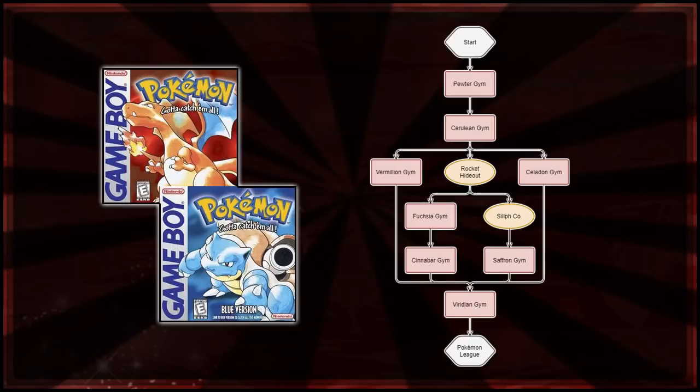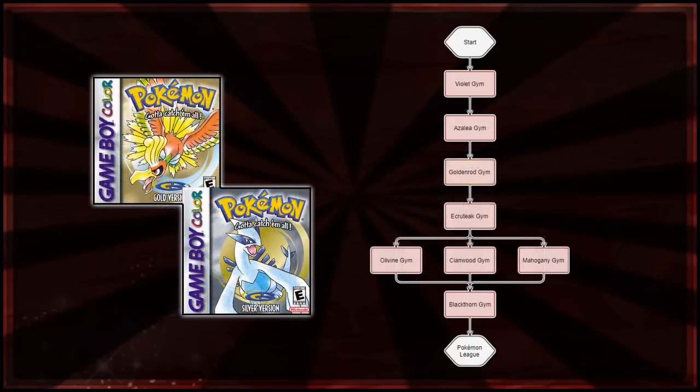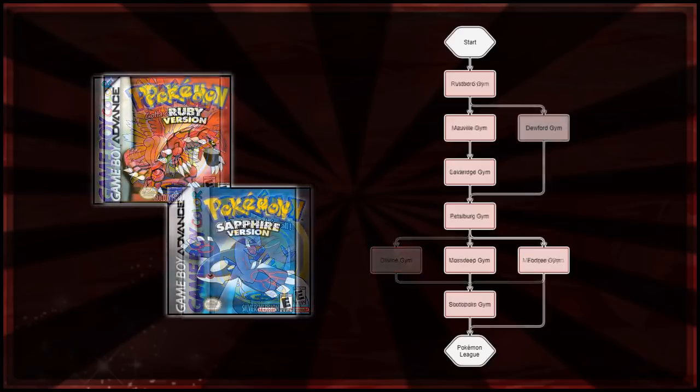So Red and Blue offered you a fair bit of choice. Moving on to Gold and Silver, it's similar - you get a very straight line up to Ecruteak, and then you get the option to challenge Olivine, Cianwood, or Mahogany Gym. You can head over to Mahogany and do all the Lake of Rage stuff without having to get the fifth or sixth badge first. Most people head to Olivine, cross the sea to Cianwood, battle there, return to Olivine, and then go to Mahogany, but you are given that option.